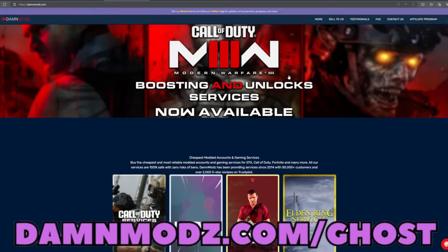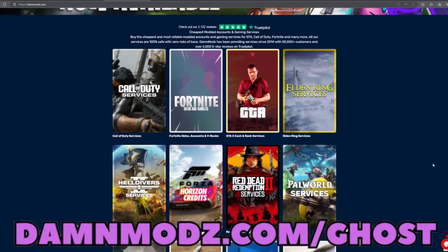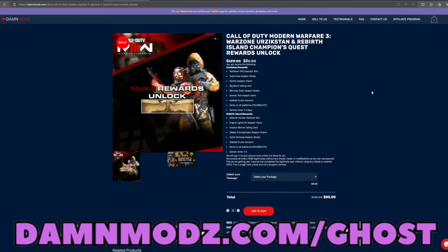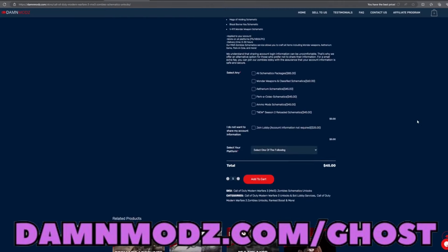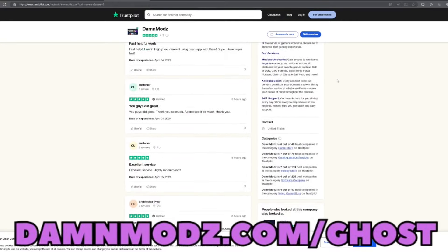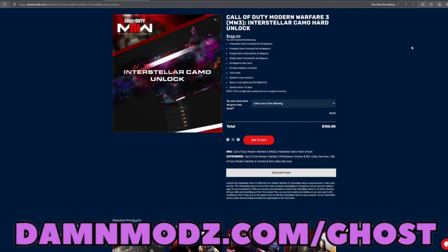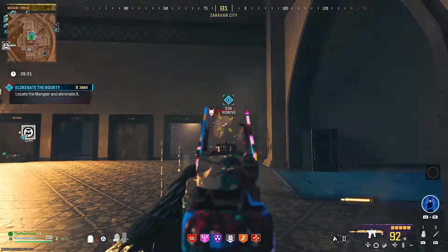Huge shout out to today's sponsor — Damn Mods. Whether you're tired of getting shadow banned on Warzone or you want to unlock that Boreal camo in Modern Warfare Zombies, Damn Mods has got you covered. They also support games like Helldivers 2, Forza, Palworld, and Red Dead Redemption. With great reviews on Trustpilot, it's a no-brainer. Links are in the description — use code GHOST for five percent off.